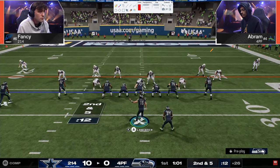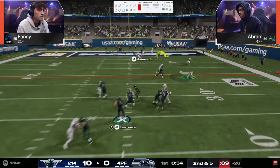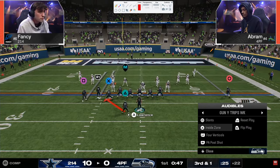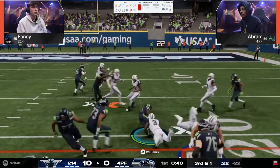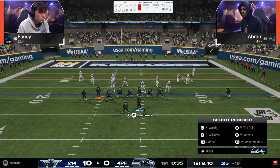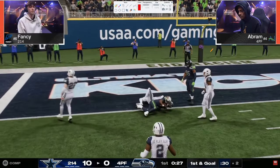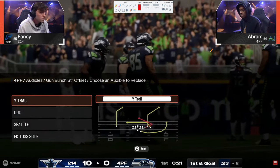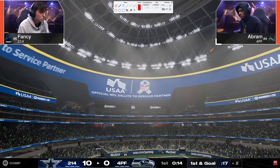Abram is struggling offensively — everything is a tight window. Good reads, but you can see how Fancy's defense is working. Even Astro, considered a top-five offensive player in the world every single year, got absolutely bagged by Fancy defensively in their matchup. But here — free safety zone blitz again — you see the power of seam streaks: even though Fancy is doing a lot to stop them, he's still susceptible to them. That's how good seam streaks are.